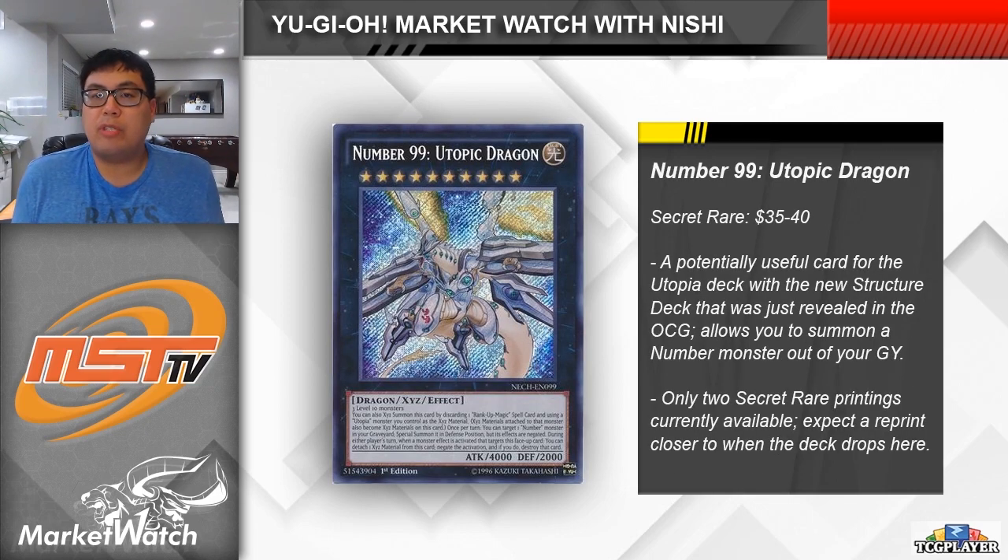The last card we're taking a look at is Number 99, Utopic Dragon. We are getting some new Utopia support eventually, in the form of a structure deck over in the OCG, but maybe it will get meshed in with a side set here the way that the Dragunity stuff was in Ghost from the Past. I have to assume that is why Number 99 has spiked up in price out of nowhere. You can summon this card by using a Utopia as a material and then discarding a Rank-Up Magic spell card, so the card is fairly easy to bring out.